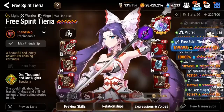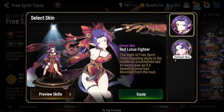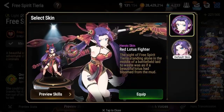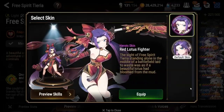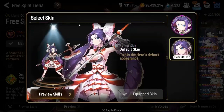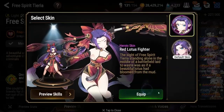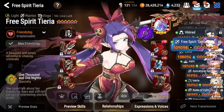The other thing they added was a new skin for Free Spirited Aria called the Red Lotus Fighter. It's really cool — it turns her axe into a double-sided axe. I love it. I'm not using it right now, still on the default, but I don't want to be overly picky about it. I might just use it anyway.